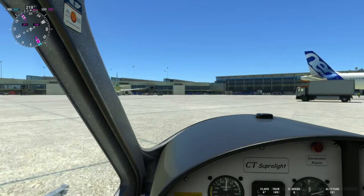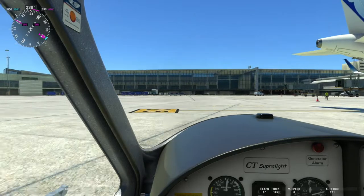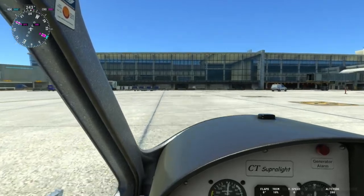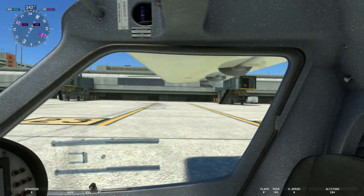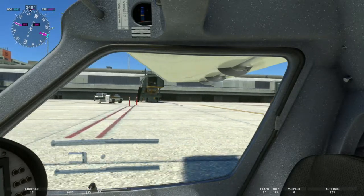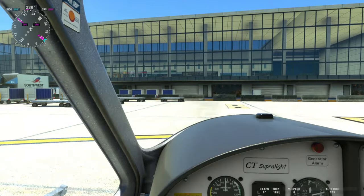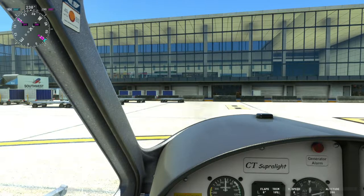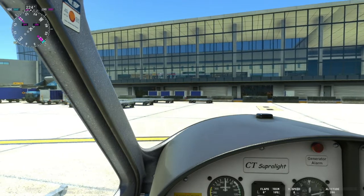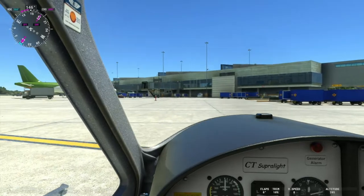We'll make our way towards the terminal area so you can maybe zoom inside the glass windows. The only public transportation that comes out here currently is bus service. If you look off to the right, you can see the number 25 — they put in the gate numbers as well, which is a nice touch. Here we can see inside Bradley: nice open windows, you can see the McDonald's, the Starbucks, and Hudson News. They also have some nice touches with the baggage area — stuff for Southwest and the trucks. Just a nice touch.